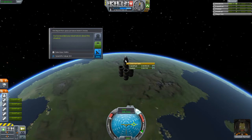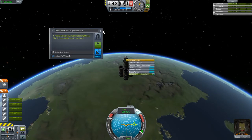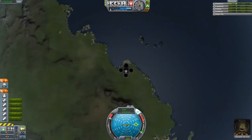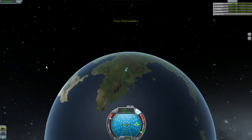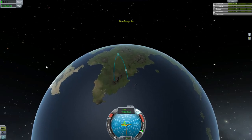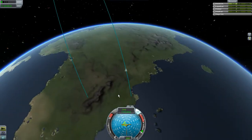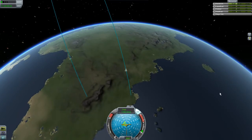We used up our energy so we can't transmit anymore, but we can take another crew report. They're very much in space right now — that guy seems to be mostly below us, so let's save that crew report. Now the only thing to do is speed up time. Our orbit looked like we were going into the water, but we're actually going to end up behind Kerbal Space Center because we went straight up and the planet is rotating.